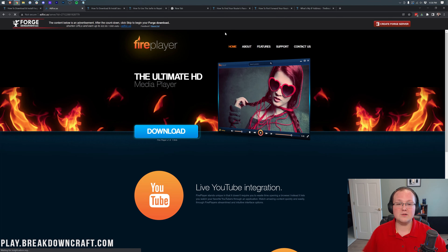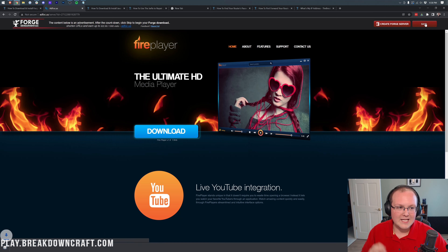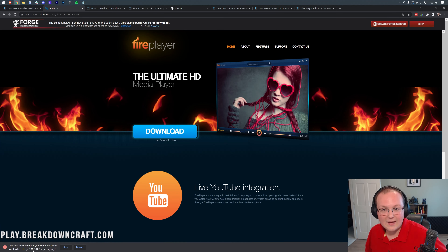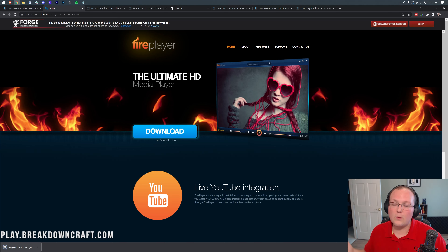That will take you to an ad page — do not click on anything on this page whatsoever. The only thing you want to click is the red Skip button in the top right. When you click that, Forge will begin downloading in the bottom left. As you can see in the title, it says Forge 1.18, so it is safe to keep it. In Firefox, it will appear in the center of your screen where you want to save it.